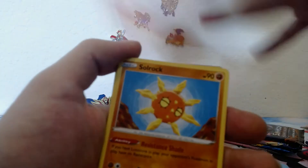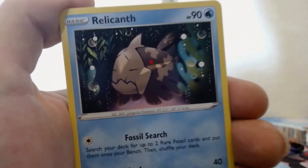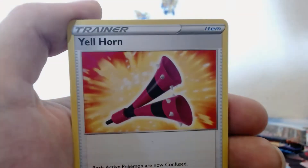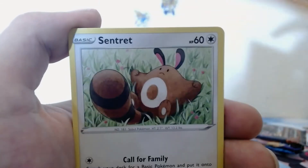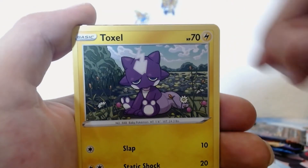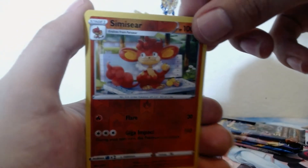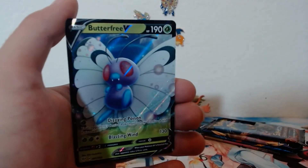Fire energy. We have Ursaring, Solrock, Relicanth, Yellhorn, Hippopotas, Centiskorch, Larvesta, Morgrem, Toxel — verse holo Simisear and Butterfree V. Very nice, very nice card.